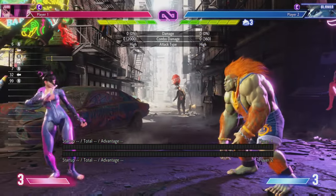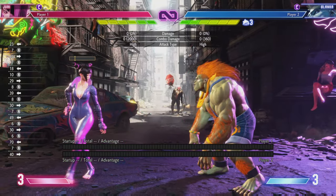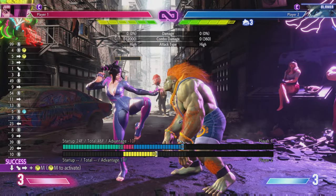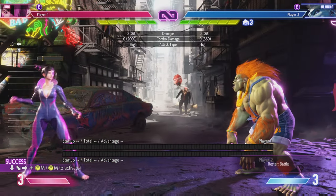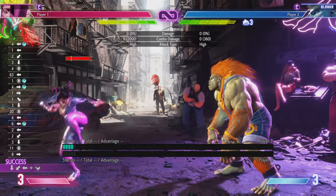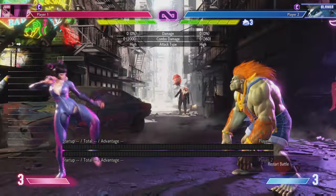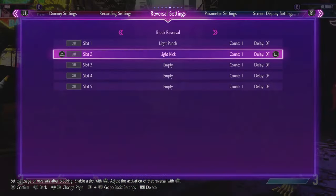A key thing to note with Juri is her three special moves have different properties depending on if she does or doesn't have a Fuha stocked — it changes some frame data which in some situations will help you, in others it won't. For example, if you have no Fuha and you do this move, you're minus 10 on block — you're dead. If you have a Fuha stocked and use this move, you're still minus 10 on block. This one's minus 3. The projectile itself is massively plus, but the kick itself if you use it at that range on a combo string is minus 3. And this one is minus 12 — death on block. So having a Fuha stocked doesn't automatically save you in every situation.